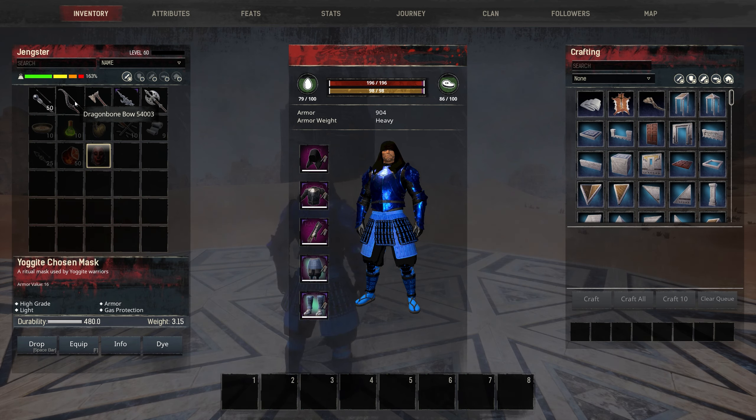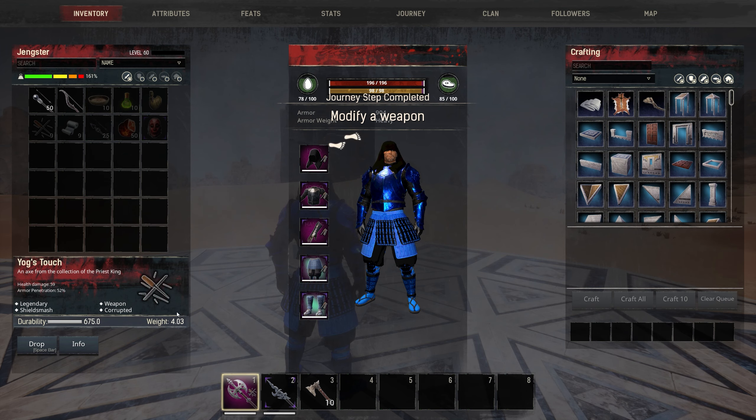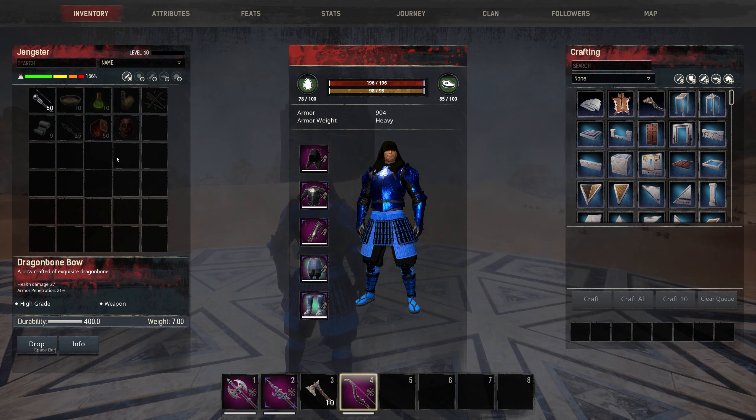In most cases you want to upgrade your weapons with the master weapon fitting for extra armor penetration and damage. The reason for the pike is it's currently the best weapon to hit a runner with, and it also poisons and bleeds them. The throwing axes are equipped together with the axe to quickly stun a fleeing opponent.